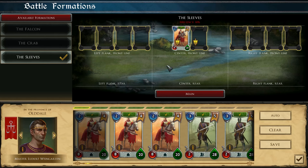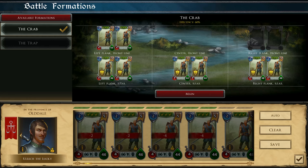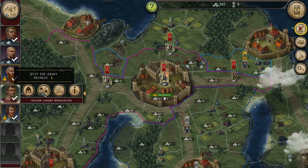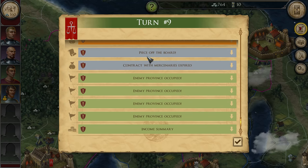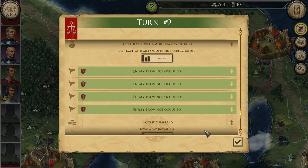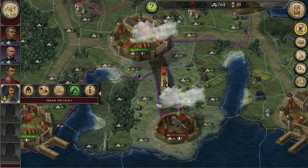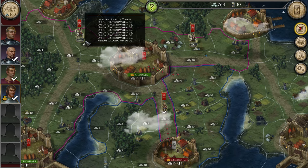Let's do the sleeves then — I guess let's do this. It's not perfect. I think I will trade his units to other troops if that is possible. Split the army — seems like it is. Let's end the turn and see what happens. Summary — piece of the board. Contract with mercenaries expired. Took some land. I guess I should probably move closer to the enemy. They are going to expire in one turn — I'm going to try and capture a city using them. In the meantime, let's go and capture some more land.